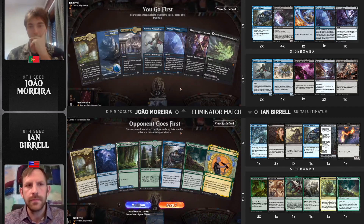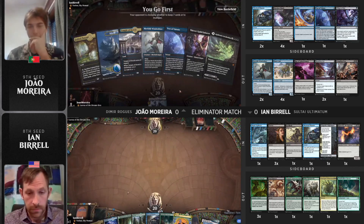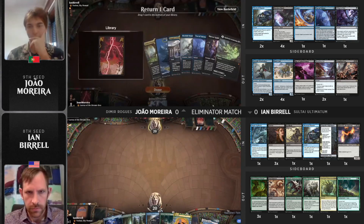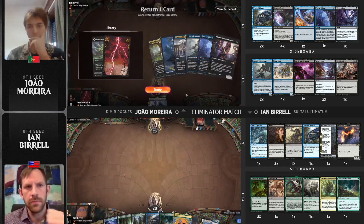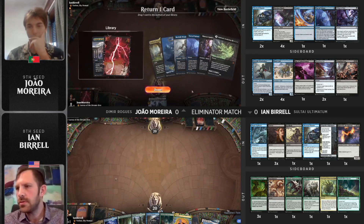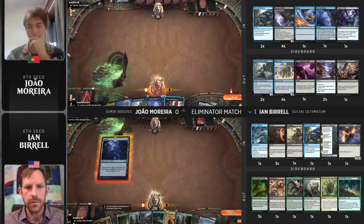A bunch more counterspells coming in for Joao. Highlighting one card — Test of Talents. If that ever connects on Emergent Ultimatum, it makes Ian's deck a lot tougher to close the game. A nice-looking hand for a Rogues deck: Thieves Guild Enforcer into Merfolk Windrobber, plus a Test of Talents. An interesting choice of whether to keep the tapped blue-black source or keep Agadeem's Awakening to curve enforcer into wind robber.